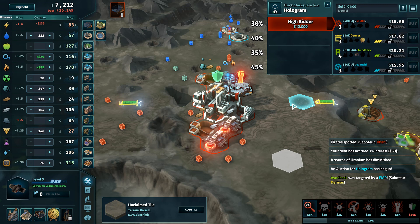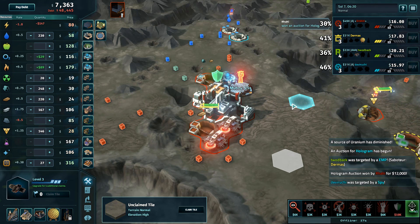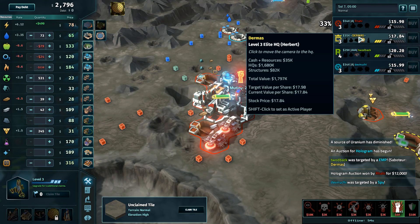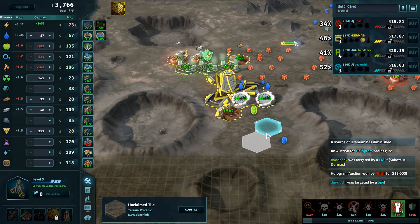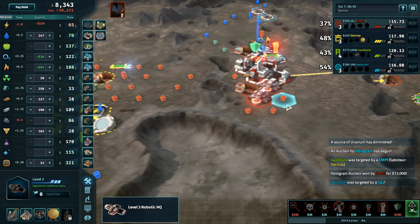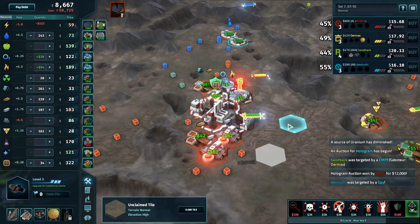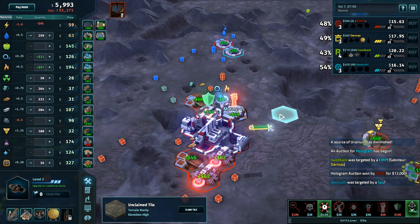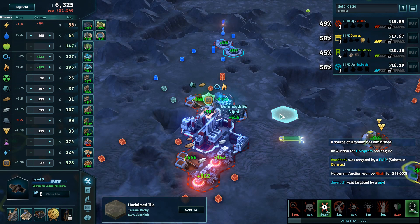Committing to that idea — that extra claim will more than pay for itself assuming Dermis can get into the late game. Having zero debt as an elite on Seriis is one good way to get into the late game. Rahi is probably the least decisive robot player I've ever encountered. Also picks up a hologram for 12,000 — I'm a bit surprised it went that low even with spies available.